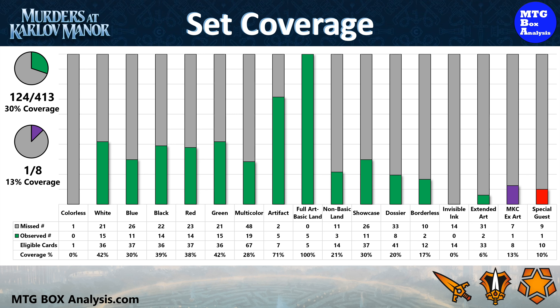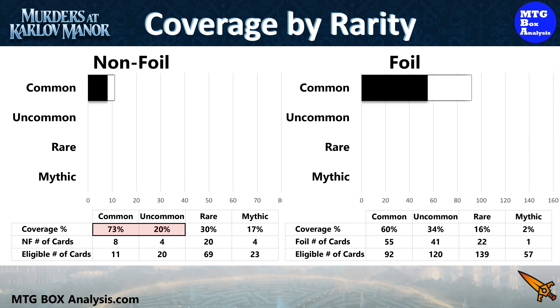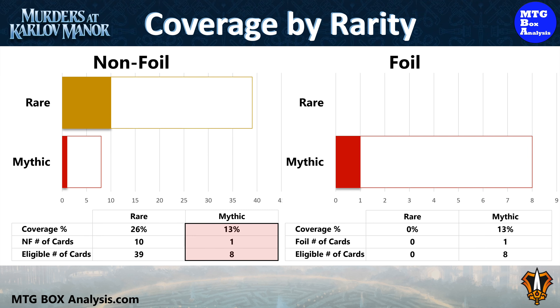I like to think of the Special Guests as a new premium version of the list. Pivoting to coverage by rarity: in today's box we saw 73% of the commons and 20% of the uncommons eligible in non-foil from the main set. We also picked up 20 of the 69 rares for 30% coverage and 4 non-foil Mythics for 17% coverage. In the foil space, we saw 60% of the commons and 34% of the uncommons, 22 foil rares for 16% coverage, and 1 foil Mythic for 2% coverage. From the Commander subset, we saw 10 of the 39 rares for 26% coverage and 1 non-foil Mythic for 13% coverage, plus 1 foil Mythic for 13% coverage. This box contained 52 rares and 8 Mythics in 12 packs.